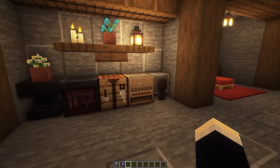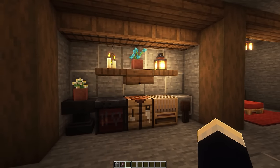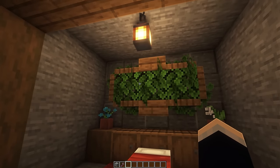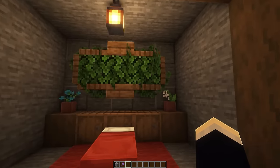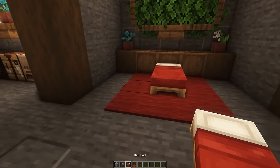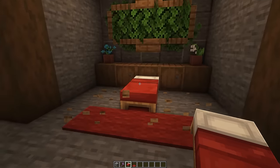Feel free to swap any of these out for something you feel is more useful — like maybe if you don't use a grindstone, just replace it with a sawmill or something. Heading over to the right, we have our bedroom, where we have this cool leaf design that I've used in a whole bunch of my builds. Below that we have three barrels, some pot plants, and our bed, of course. If you wanted to, you could extend the bed out to be bigger if you want to have more people in your base.